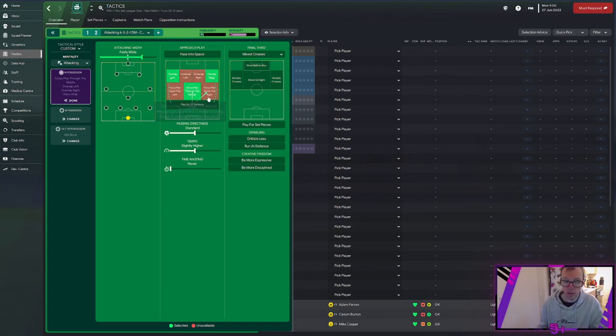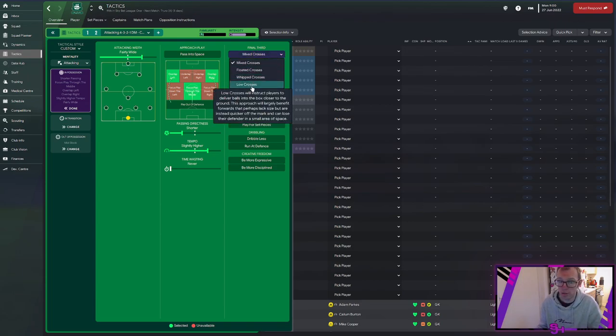When you click focus through the middle, you'll notice the focus down left and right are greyed out — you can't use all three simultaneously. Passing direction is the next option: do you want to be a long-ball merchant, be direct, keep the ball, or pass short? For this video we'll slide it down to shorter. Tempo is how fast you look to play — higher tempo might catch your opponent out. Time wasting we'll leave alone, though you can access this inside the match engine. In the final third you have mixed, floated, whipped or low crosses — I like to leave it on mixed to keep the defence guessing.